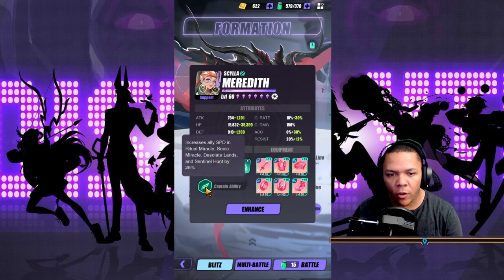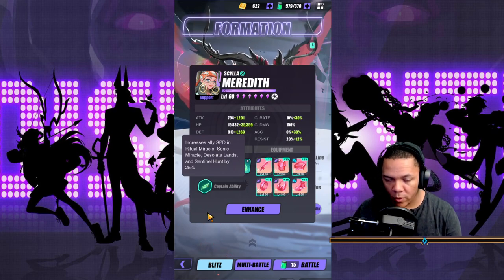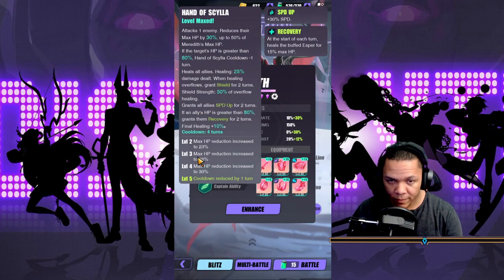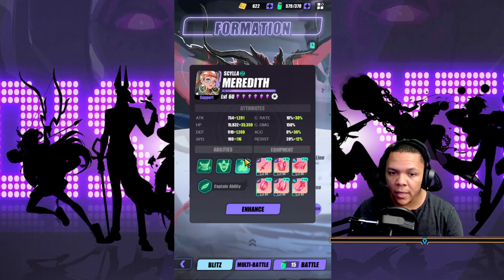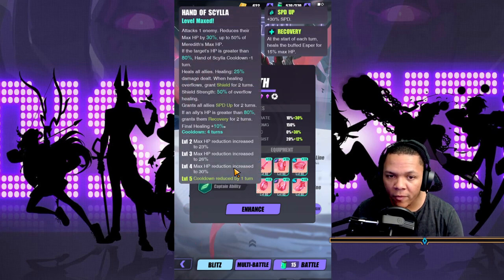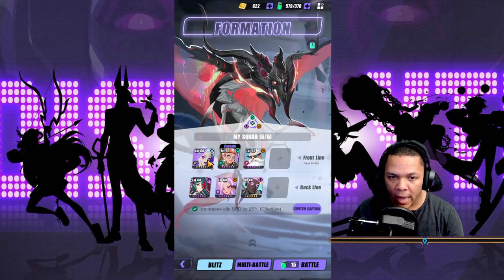Her captain ability grants allies Speed Up for two turns, and of course provides some healing. But for this specifically, what's good is that she's providing speed for the whole team as a captain ability and providing a speed move — she's a great support.